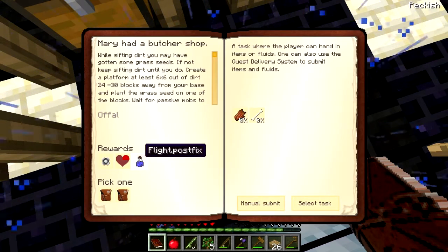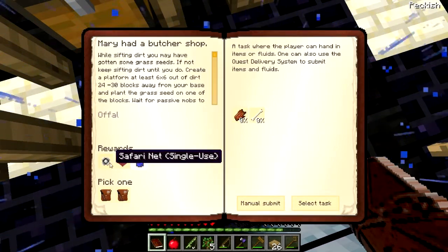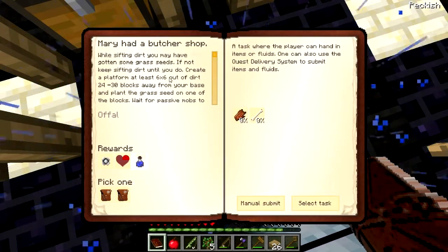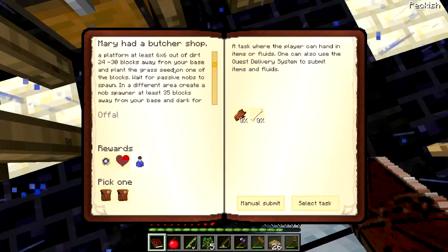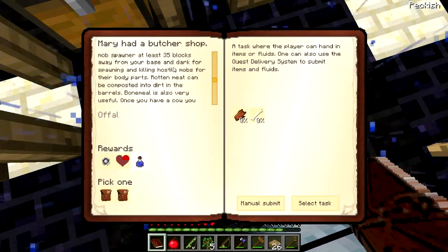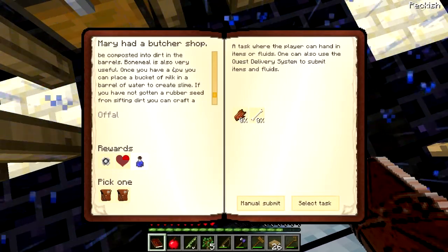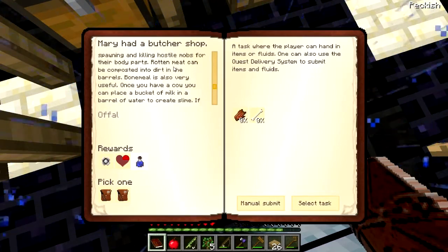Hey, it's raining! Safari net — ooh! Wait for passive mobs to spawn in a different area. Create a mob spawn at least 35 blocks, dark for spawning. You can place milk and water to create slime. Huh, fascinating.